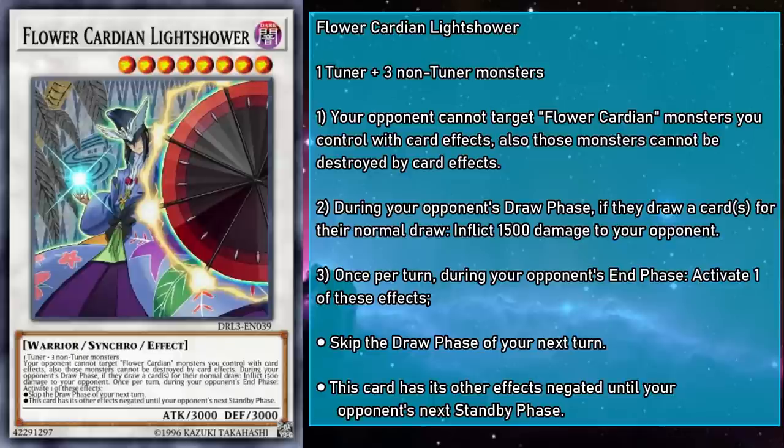When it comes to the mandatory debilitating effect, if you're under the effect of Moonflower Viewing, there isn't really much of a choice — you're already skipping the draw phase of your next turn, and because they specifically say you skip your next turn's draw phase, you can resolve both skips with a single use, which is super sweet. However, if you're not under that and you're low on resources, that could be a problem. With the right Cardians, you can continue to cycle through your deck, and because of Light Shower's protection, they can do so unimpeded by effects like Infinite Impermanence. But if any of those draws whiff, you're stuck with a 3,000 attack monster and little else.